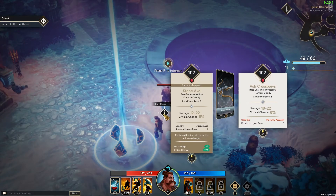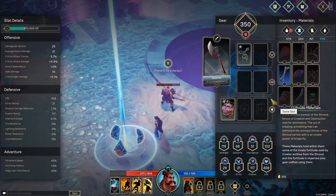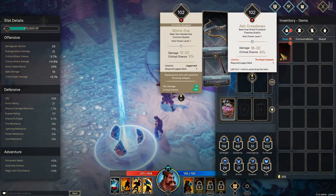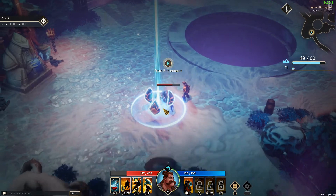Ash crossbows - so I can actually change my weapon out. Used by the royal assassin - okay, so we can't equip it because we're the Juggernaut. That makes sense. Why would you give a juggernaut a bow?